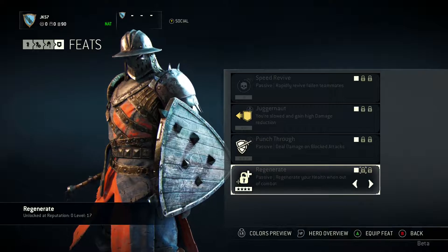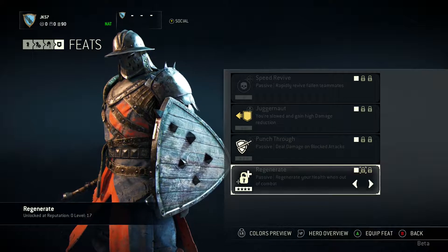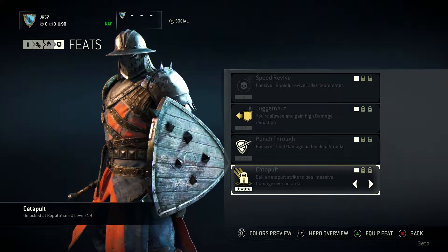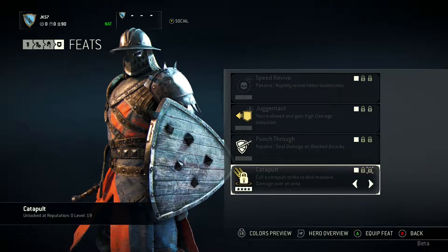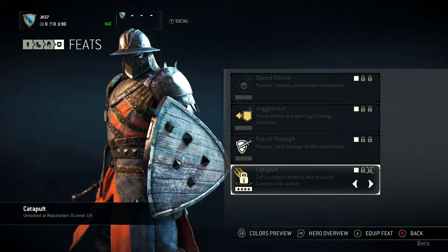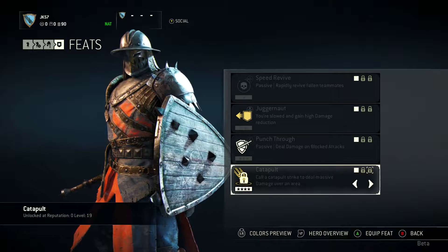Regenerate: regenerate your health when out of combat. So if you're injured, just run away for a bit, get your health back up, and go back in. And finally, the Catapult: call a catapult strike to deal massive damage over an area. Very useful — if there's a big group of enemies, just order that catapult to fire in there and you'll probably do a ton of damage. And it will probably look really cool as well, so it's a win-win.